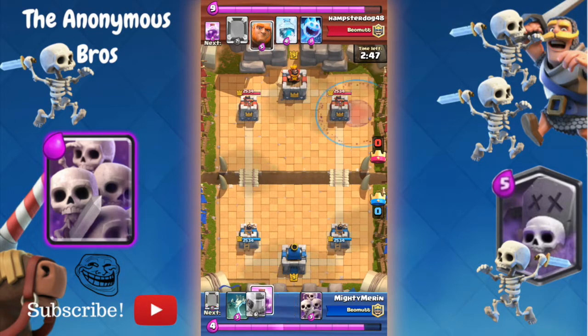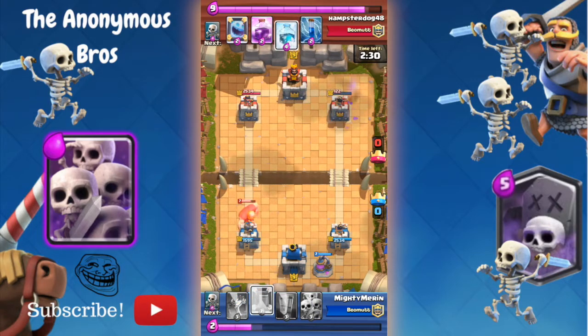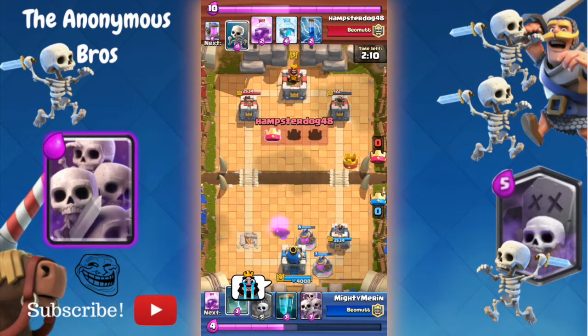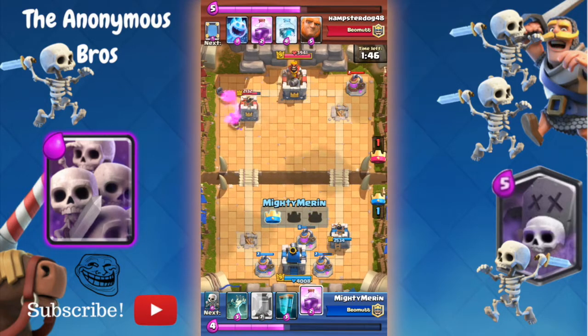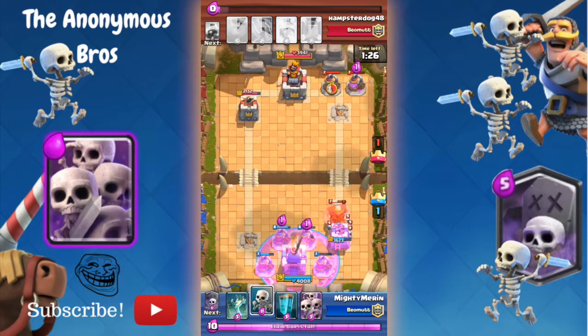I'm gonna try to get his two towers and he's gonna try to get my two towers. This is my cousin, and he's the same person that did the ice wizard challenge where we got 27 ice wizards. Feel free to check that out. We also did an all barbarian challenge where we got 42 of them.